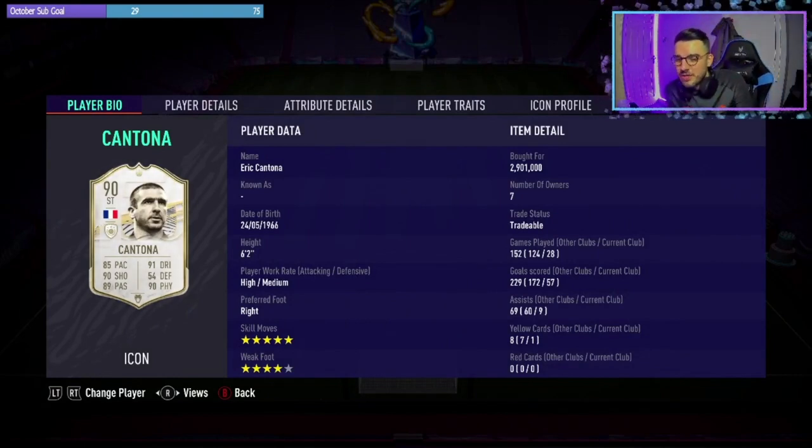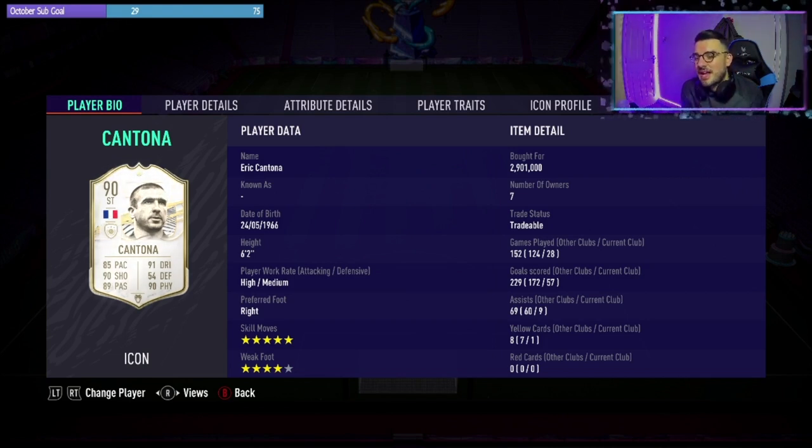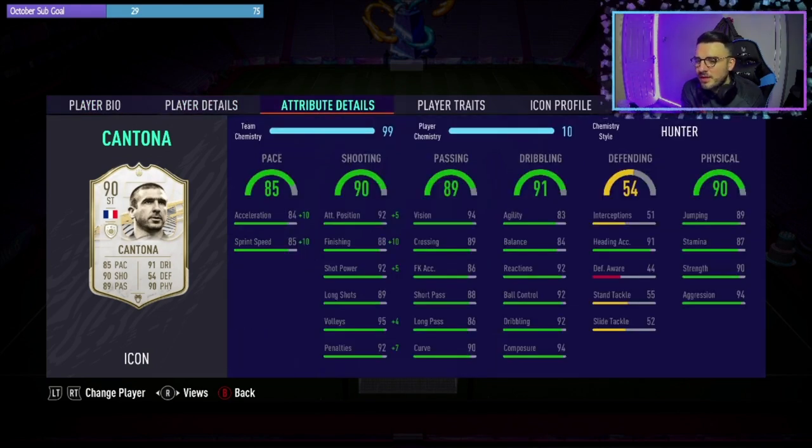He's got the 5-star skill moves, 4-star weak foot, high/medium work rates at 6 foot tall. The stats are mad for a 90 rated card with a 100 chem style on him. Goes to 94 acceleration, 95 sprint speed, 98 finishing, 97 attacking positioning. He's got good stamina, good strength, great aggression. The agility and balance is in the low 80s but sometimes in games it doesn't feel like it and other times you can really tell. But the key stat we have here is the composure — he is insane in front of goal, he'll stay composed and finish pretty much everything. We'll get into a couple of games and show you the highlights.